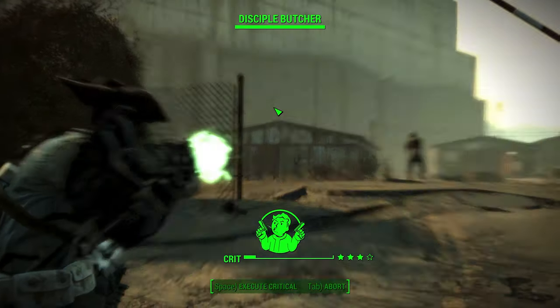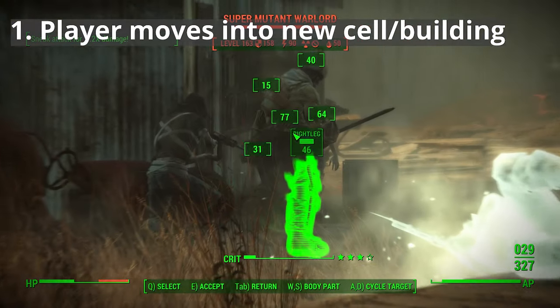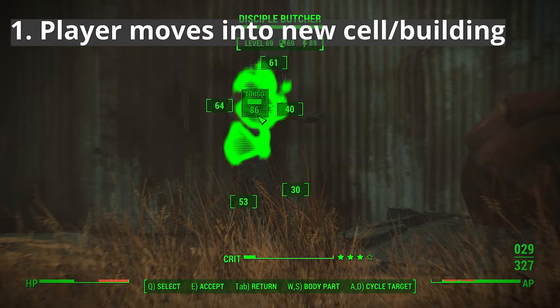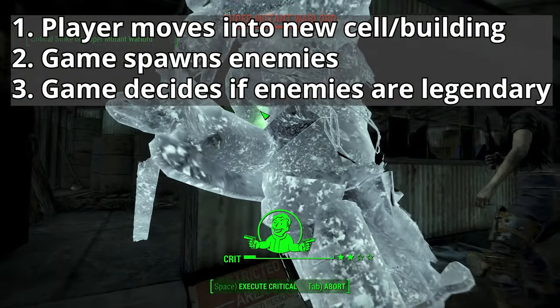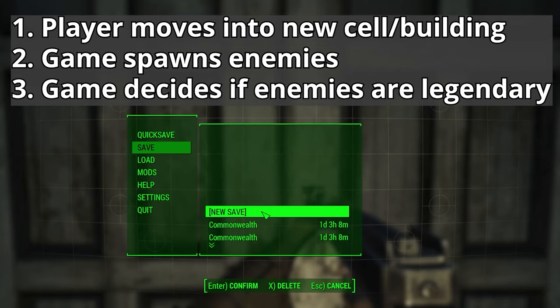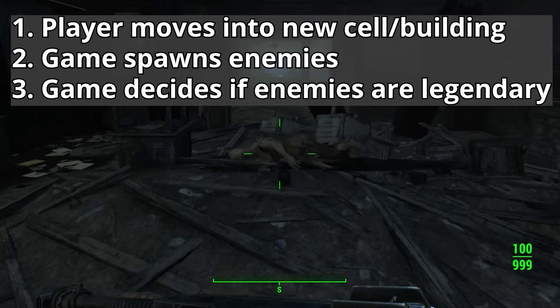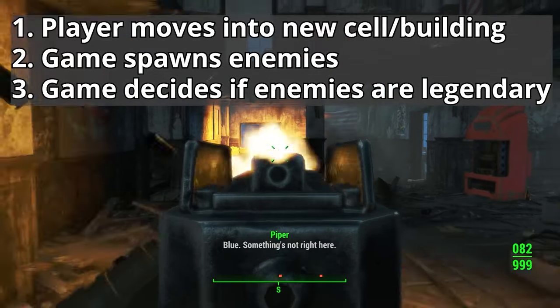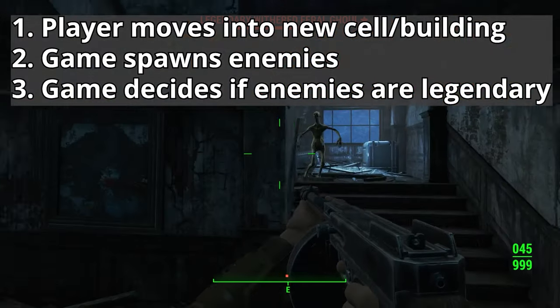Fallout 4 doesn't simultaneously load everything in the world, because that would take far too long. Instead it loads cells as you move around the world or when you enter a building. When a cell loads where enemies are intended to be, the game spawns in all of the enemies. Some of those enemies have a possibility of being legendary, so the game randomly chooses if those enemies are legendary or not. If your game difficulty is increased, the chances of these enemies being legendary also increases, so it's always better to play on very hard difficulty to maximize your chances of encountering legendary creatures.